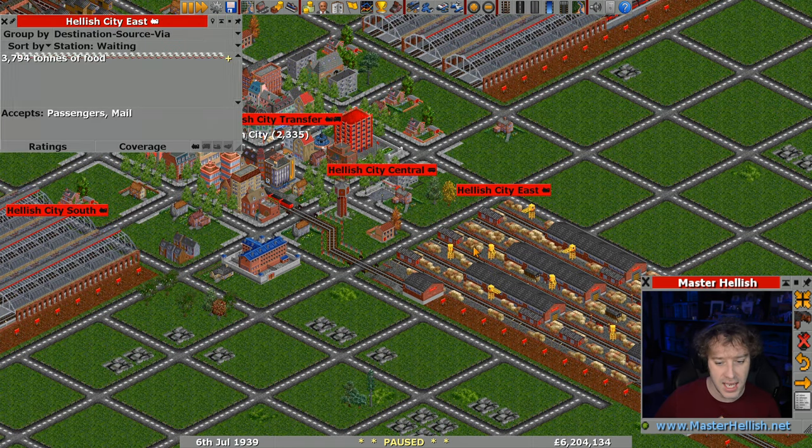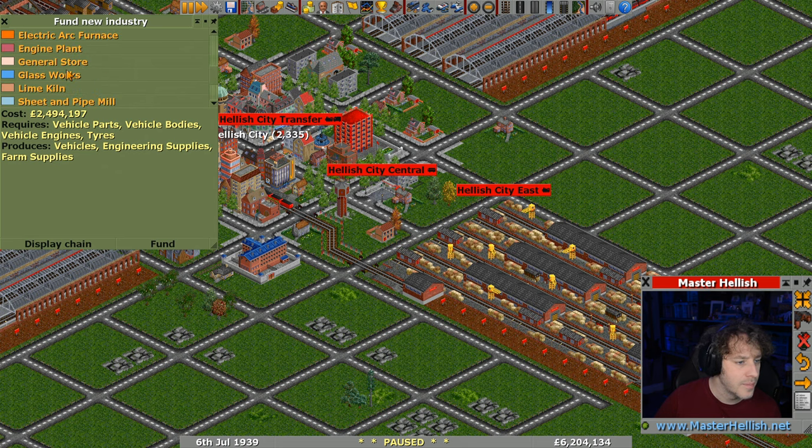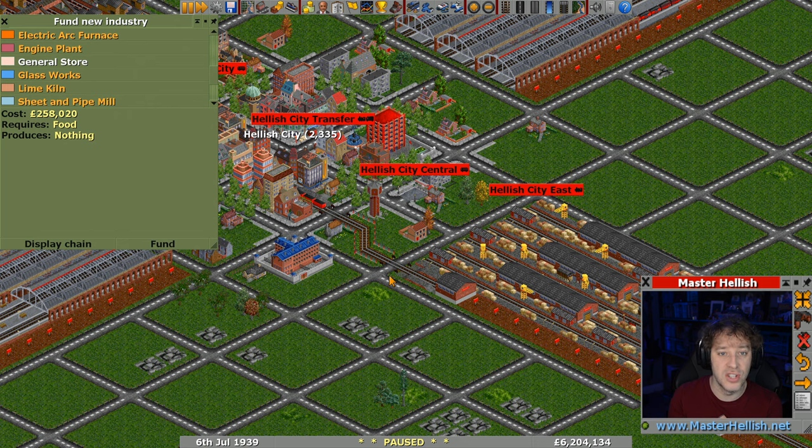This station here is where the food's coming in - it doesn't actually accept food at the moment, although there's a lot of food just sat there waiting to be transferred. One of the things we can do - and I've been umming and ahhing about this - is there's no point building a grocery store... let's go to fund new industry. It's a general store, sorry. There's no point spending all the money to build that because the town will eventually grow around this station and accept food, but I think this is really the crux of the problem.